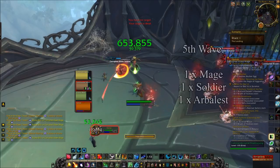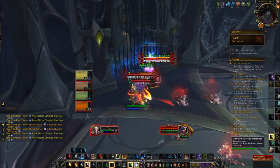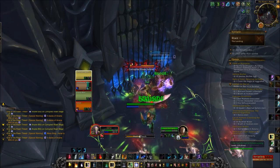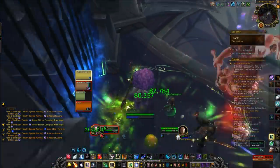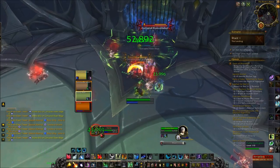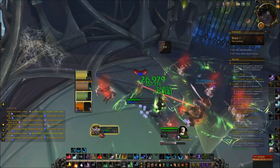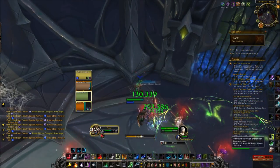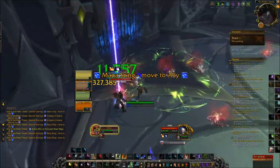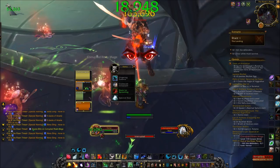The final wave is one mage, one Arbalest, and one soldier. The mage is the main priority. I use Incarnation almost right away because there's just a lot of damage going out, and I spam Regrowth since it's now instant cast under Incarnation. I accidentally let Arcane Blitz get to six stacks here — a really terrible idea — but I do knock it away. Be more cognizant than I was about what stacks you're on, as that will wreck your group quickly. The rogue gets the Mana Sting debuff — as long as it's not on you, it's not the end of the world. The main thing is just survive and use whatever cooldowns you can.